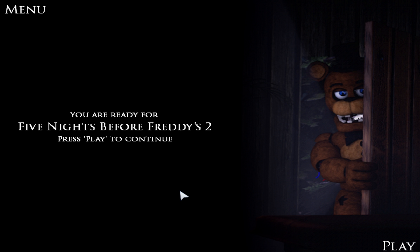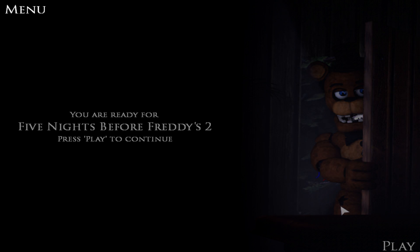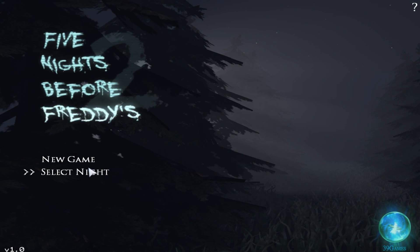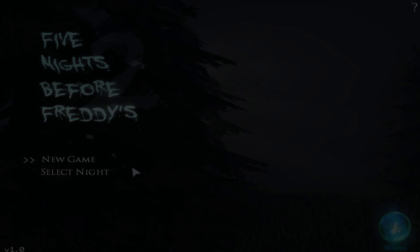As you proceed through the game, more will be introduced and you'll be given hints throughout. You can also turn up the brightness in-game if it's too dark. So basically, you have to shine your flashlight on everybody except Foxy — on Foxy you don't want to keep it on too long, just shine it for about a second and then head back into the cabin. That's what I'm getting from this.